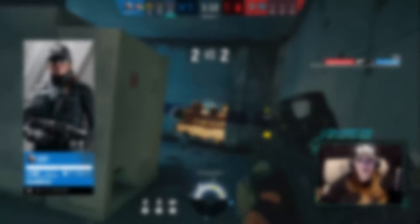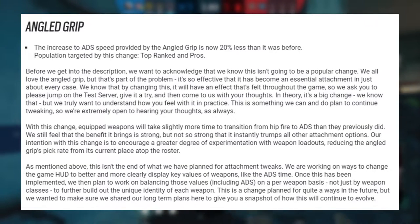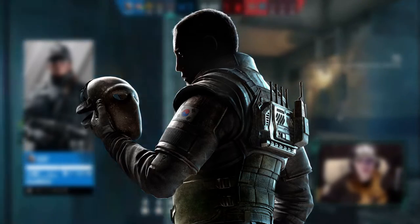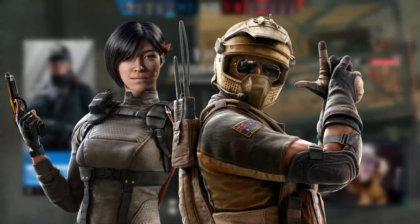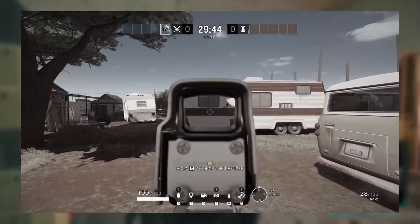High Caliber is also introducing some weapon balancing changes. First, the increased ADS speed provided by the angled grip attachment is 20% less than it was before, meaning that in High Caliber it will take slightly longer to ADS with an angled grip than it does in Crystal Guard. However, the grip will still provide an increase compared to vertical grip or no attachment at all. Lateral recoil for the following guns has been reduced specifically for gamepad to increase player comfort: Jaeger's Carbine, Ash's R4C, Vigil's K1A, Zofia's M762, Ace and Fuse's AK-12, Dokkaebi, Vigil, and Warden's SMG-12, Mozzie and Aruni's P10 Roni, and Alibi's MX-4 Storm. The ability to switch firing mode on some weapons is also being removed — most primary weapons had the ability to switch between full auto, burst, and single shot mode, and in High Caliber this will be removed. Gadgets with different modes, like Zofia's or Capitao's gadgets, will maintain that ability.